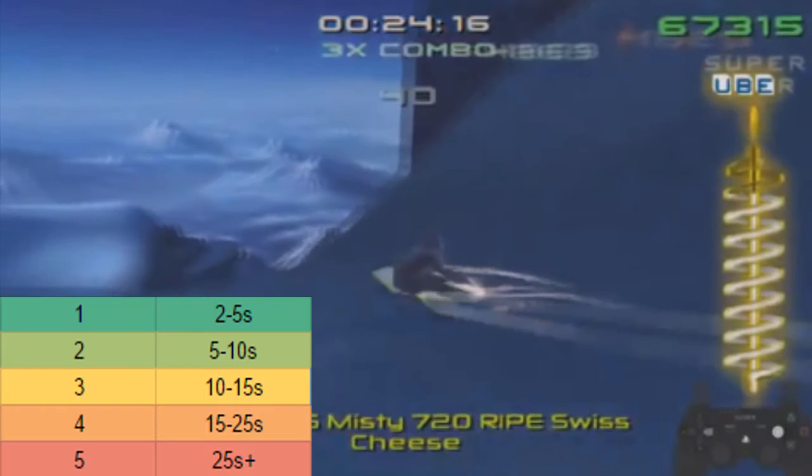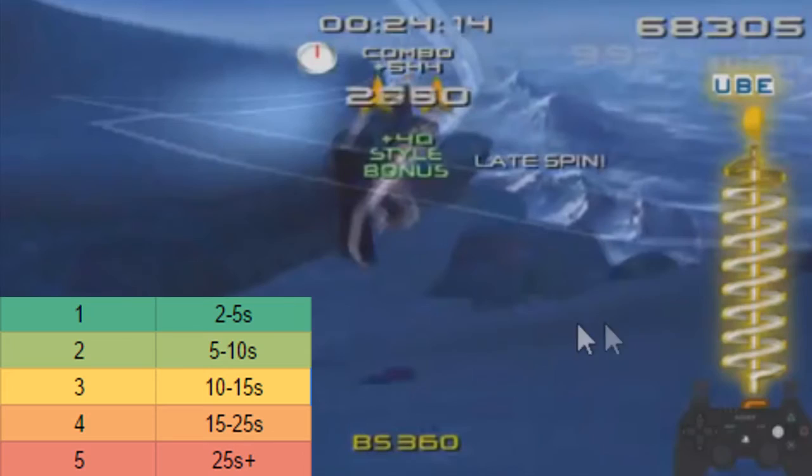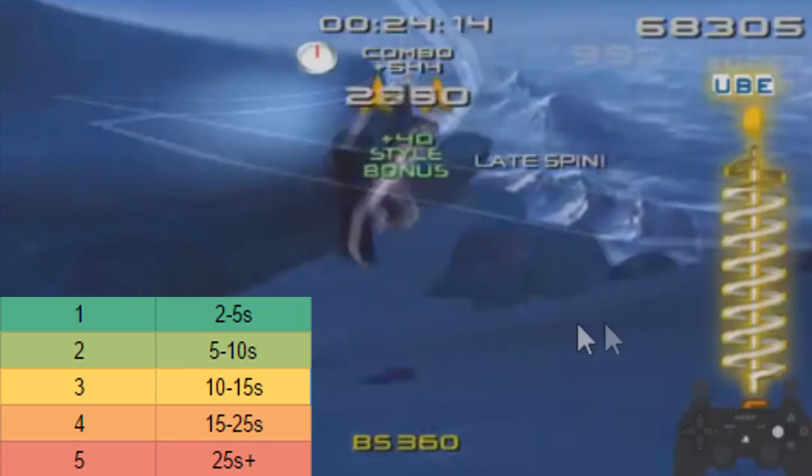From there, head straight at roughly this angle, and then jump early right here so you manage to land here and do a spin boost to catapult yourself forward over this section, avoiding hitting this snow right here, which is surprisingly important.